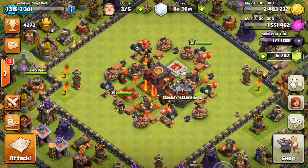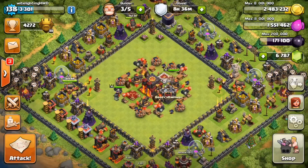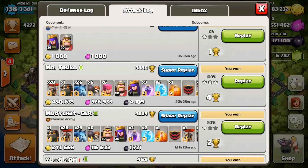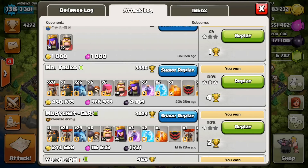What is up everybody, WhiteLightingHBD here with another video. Today I want to start by showing you guys an epic 3-star on a 100% maxed-out base that I got — it was just super sexy. I got a 3-star on Mr. Trucco, and his base was worth a total of 4 trophies with 450,000 gold and 376,000 elixir. This was a humongous raid. Let's go check it out.